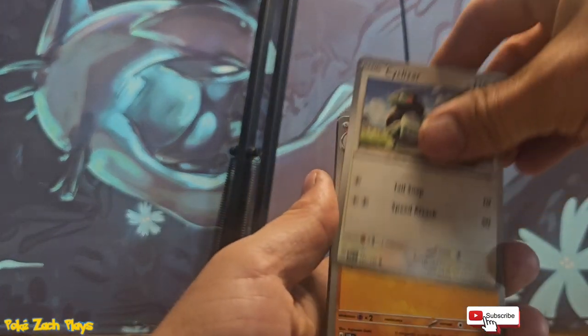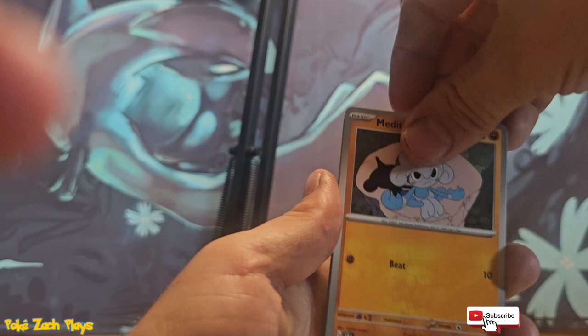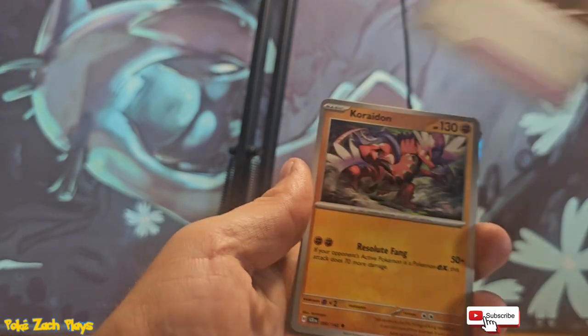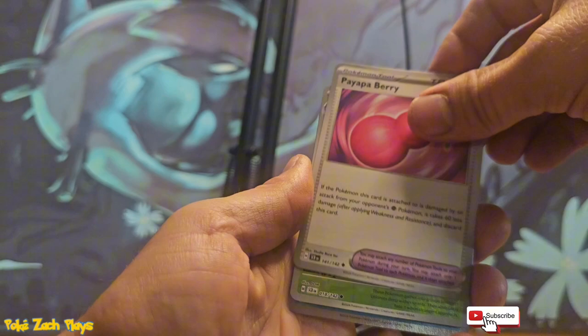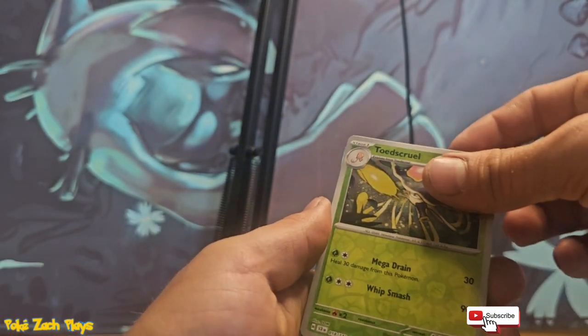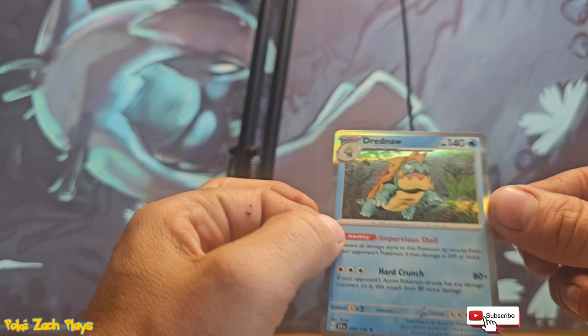Let's see. We got the same. Toadscrew, very nice. Electivire. And a Dreadnought holo.